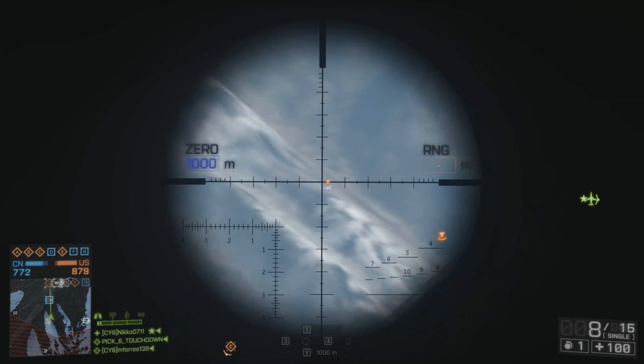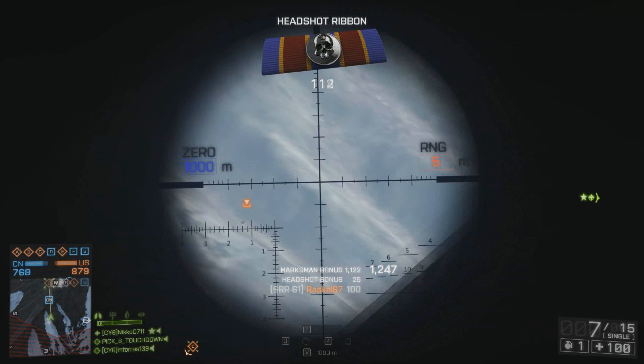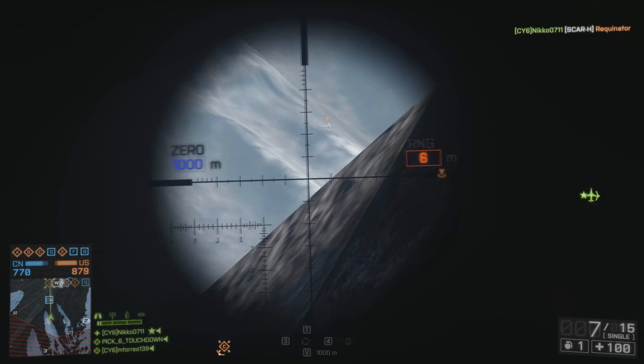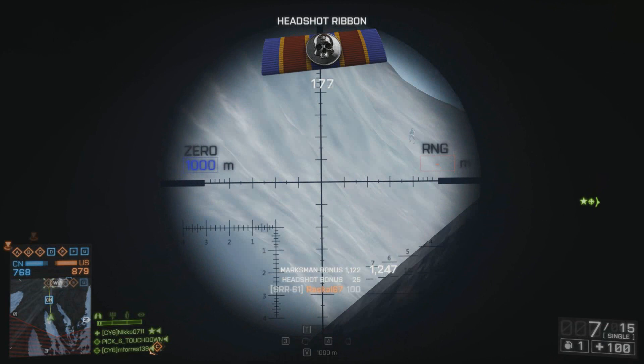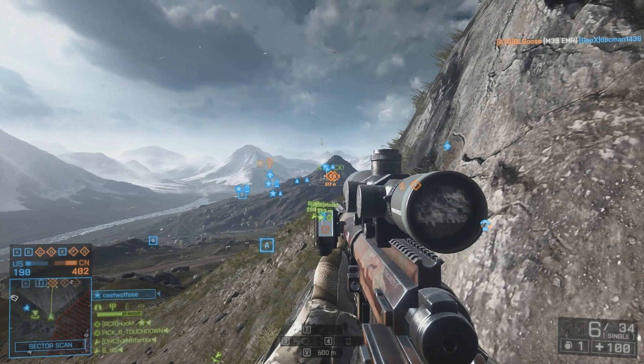Using the straight pull bolt allows me to be more mobile and exponentially increases the areas I can stand behind cover without having to go prone. Going prone leaves your head as the only area exposed, so if I definitely hit you it's a kill, but I'm personally just not comfortable lying down the whole time. Standing may allow them to hit your shoulders or chest, but you can quickly relocate if you're intelligent. Plus, the straight pull bolt allows you to stay zoomed in to quickly provide a follow-up shot without leaving your scope, which inside 500 meters you can do quite easily.